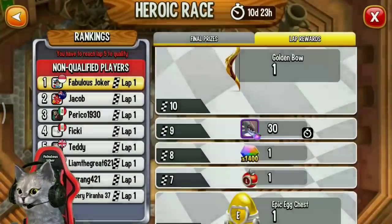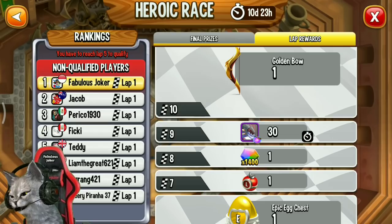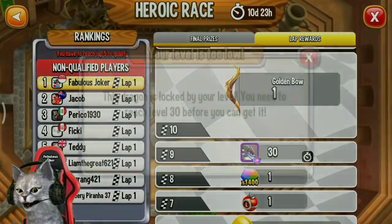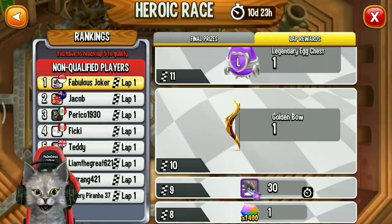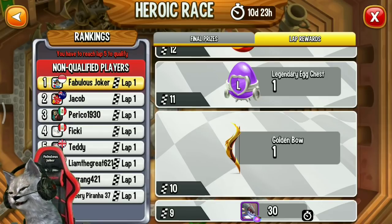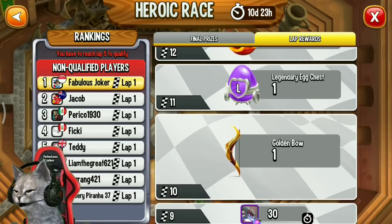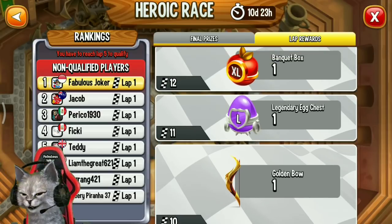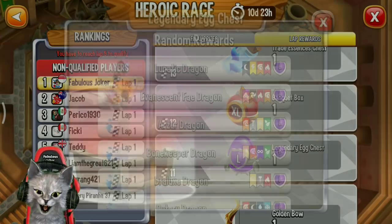Lab 7 gives a dinner box. Lab 8 gives an owl token chest. Lab 9 gives 30 Scraper dragon orbs. Lab 10 gives a level 10 golden egg — you can get a golden bow at lab 10. And lab 11 gives a legendary chest.